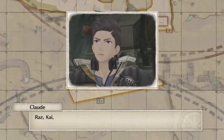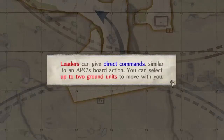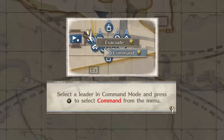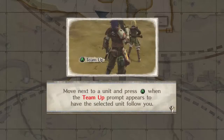Raz, Kai, you're allowed to take the lead. I'll put some troops under your command. Direct command - this can give direct command similar to the agency's ball action. Direct command can help move the unit to a low AP while easily setting up cover protection to be advanced. Select the command during command mode and press Y to select command from the menu. Once the direct command is given, the leader can set the team up for a unit. Move next to the unit and press A when the team property appears, then set the team up for the unit.